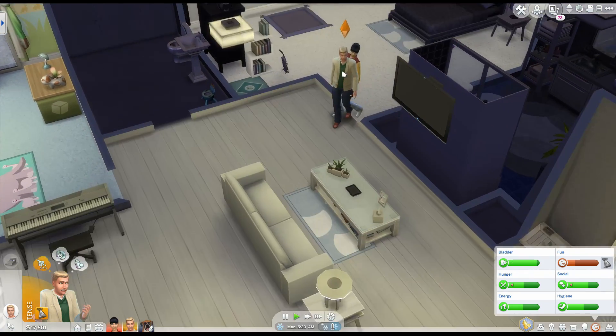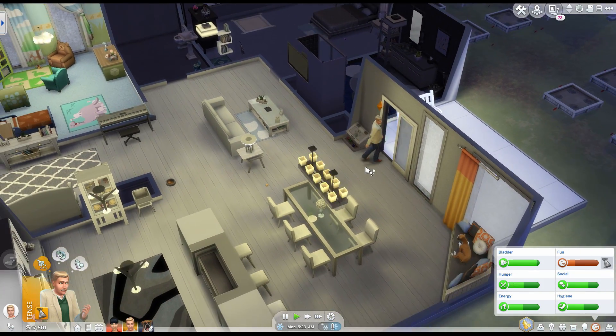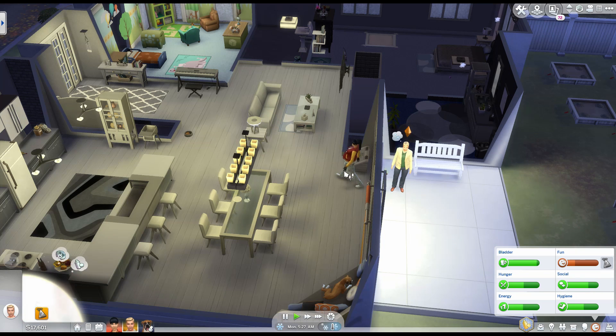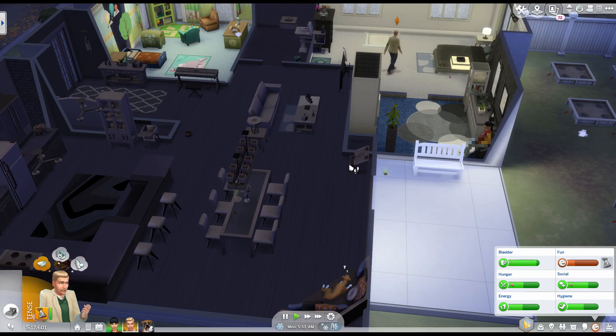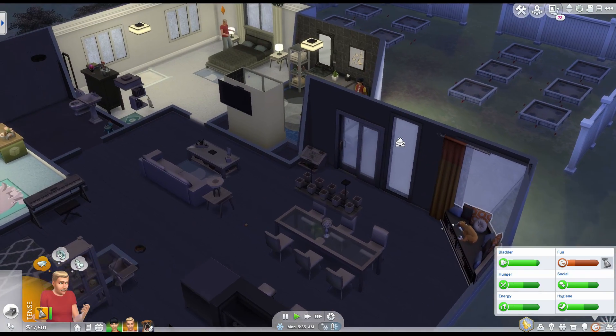It looks like the game already picked clothes for cold and warm since I didn't set them. When you're in Create-a-Sim mode you can set those clothing styles, but I hadn't for these characters because when I created them we didn't have these expansions. So these are just their defaults — I'm not really worried about changing them.